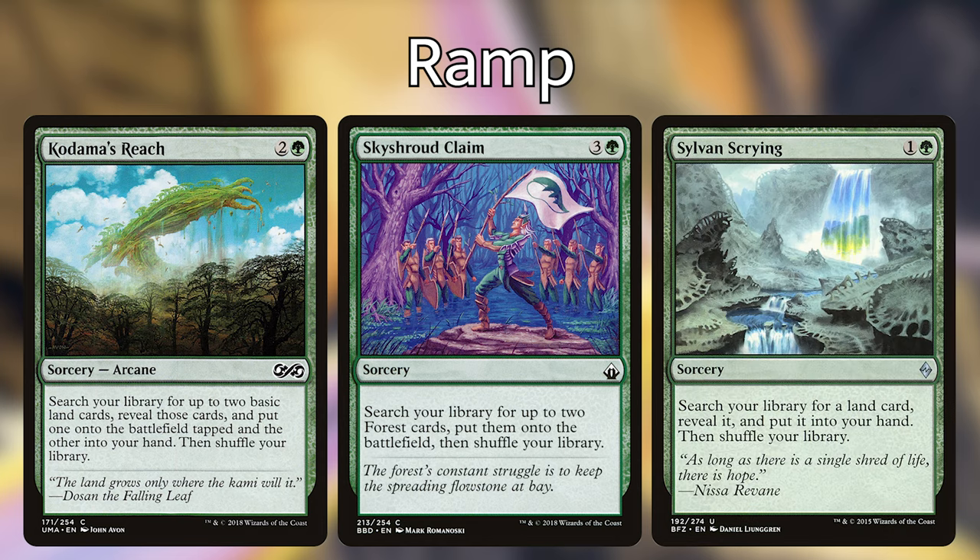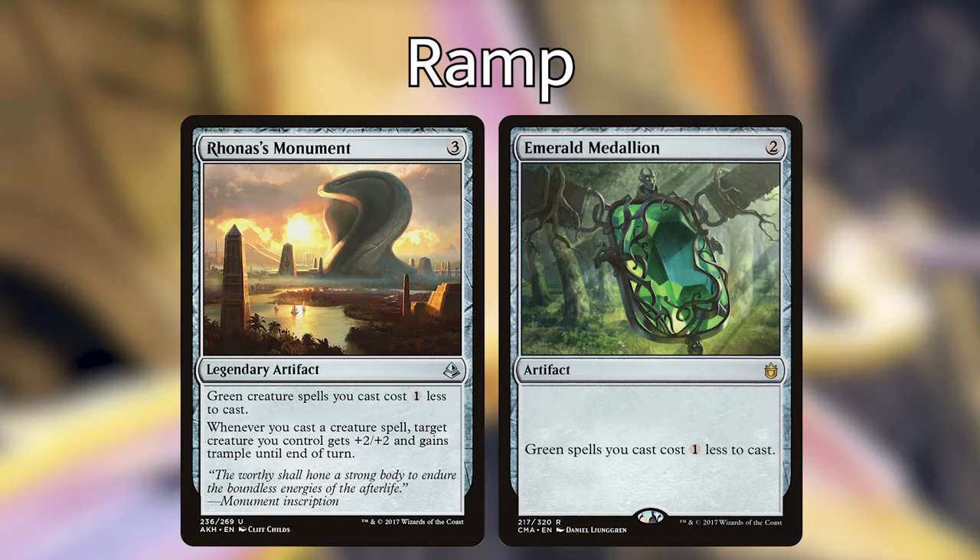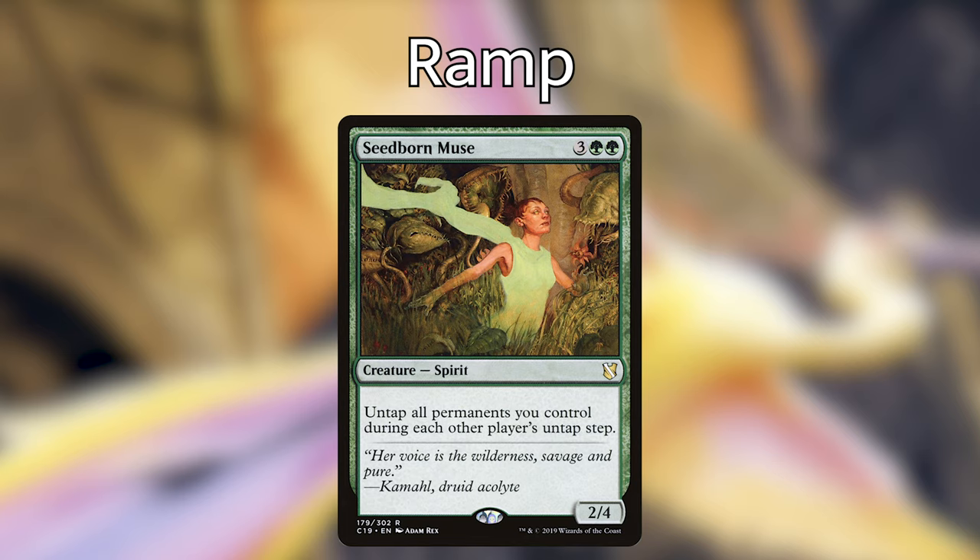As for artifact ramp, I wouldn't include very much if any. However, cards with cost reductions like Nylea's can stack nicely with her — such as Rhonas's Monument and Emerald Medallion. Emerald Medallion is currently at $4 but it's really good in this deck. Though again, it would be much better to stick with creature ramp. One creature you'll definitely want is Seedborn Muse, which untaps all permanents you control during each other player's untap step — making multiple activations of Nylea's ability an absolute breeze. Despite having multiple reprints, this card is still kind of pricey, but if you have one, definitely play it.